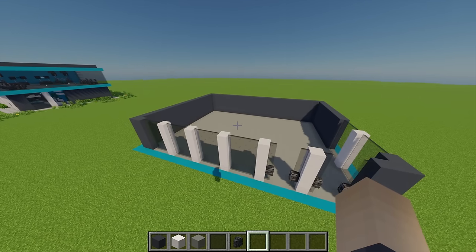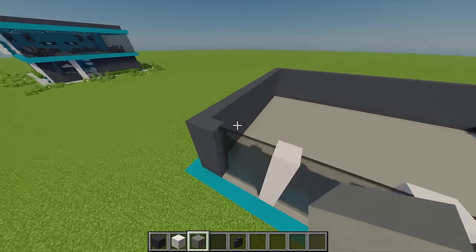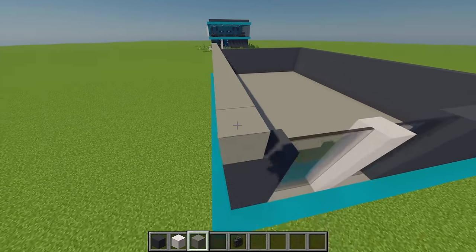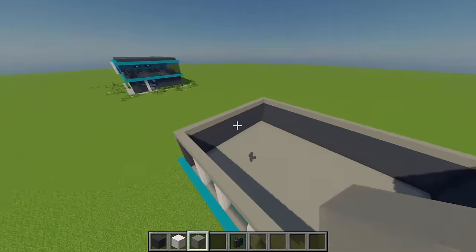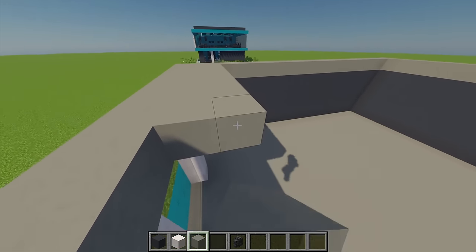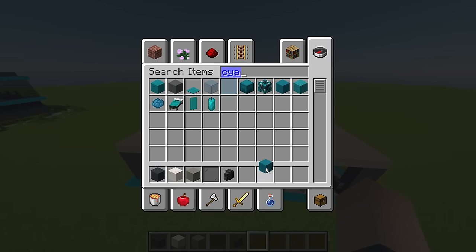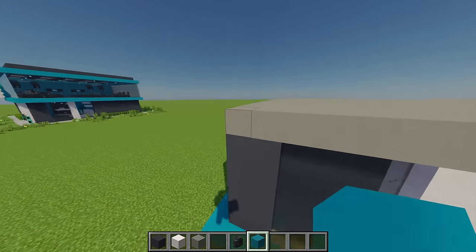With the first floor done, move on to the second floor. Go back to light gray concrete and build all the way around on top of the wall, then fill in the whole area. You should end up with something like this. Next, grab some cyan concrete and go all the way around this top level, placing it going all the way around in a big loop.